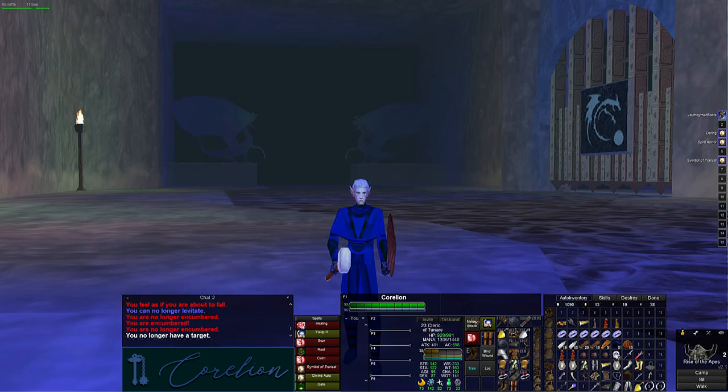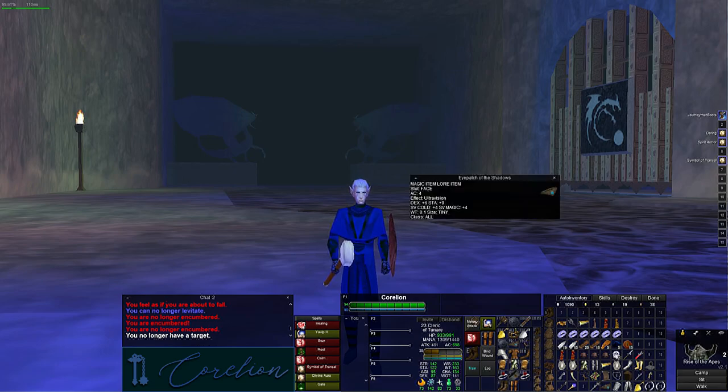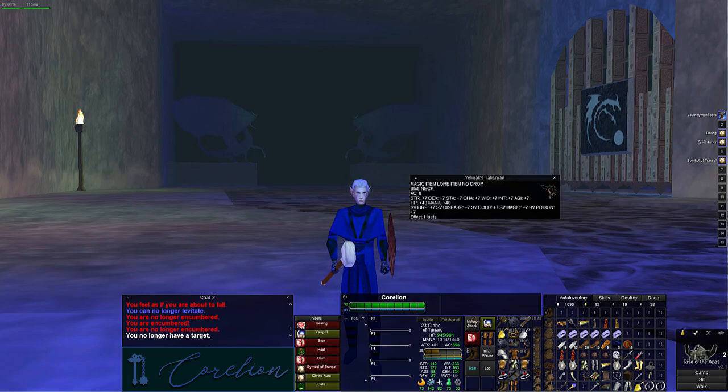For my back I have a Lodi Shield — it has charisma and strength, which is good for melee, and it's a high AC item in the back slot. For my mask, I use one when I'm not fighting, and then I have the Eye Patch of Plunder for when I am fighting — it adds 50 hit points, melee stats, and I think 22 or 23 percent haste. For neck, I have a Yelling Neck which has 41 percent haste on it.